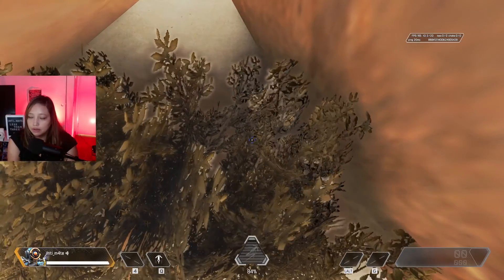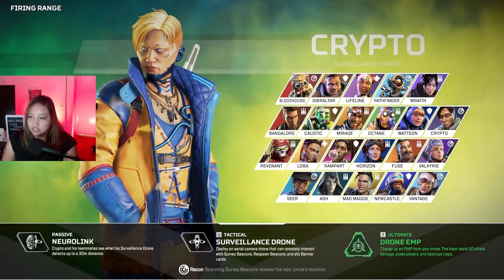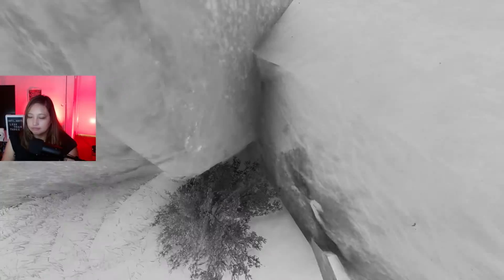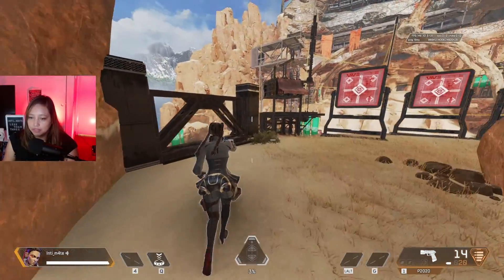Crouch down, look down, and go all the way in. Then — I don't know if you're on keyboard or controller — pull up your legends and just change legends. We're gonna use Loba.